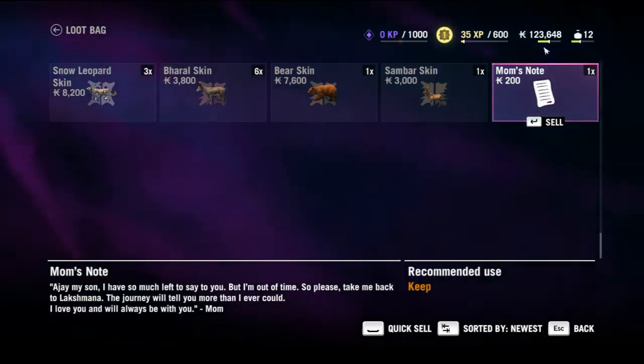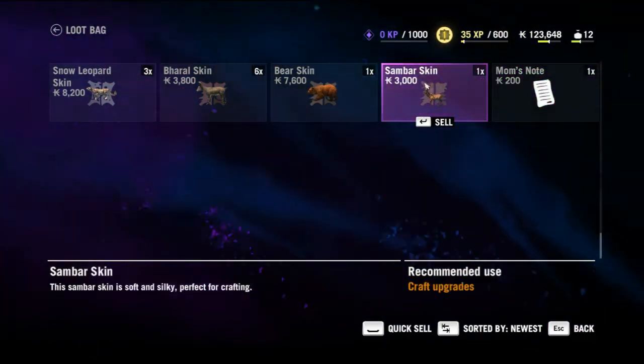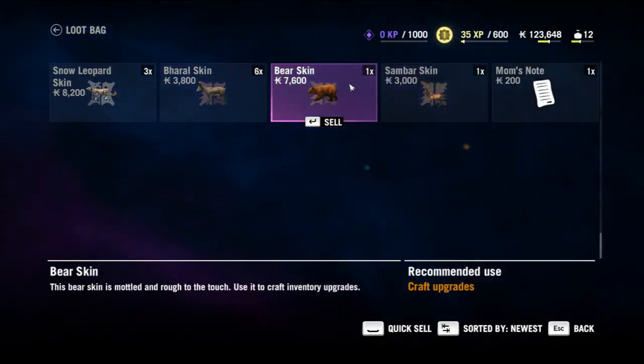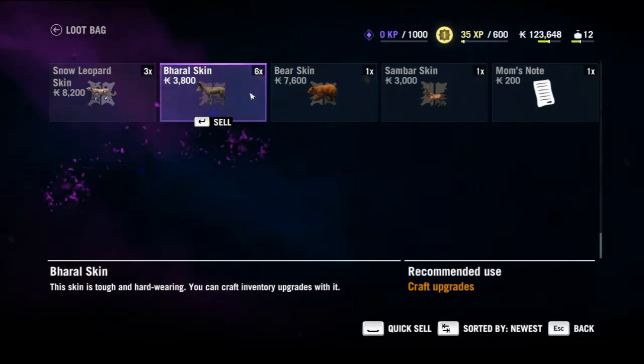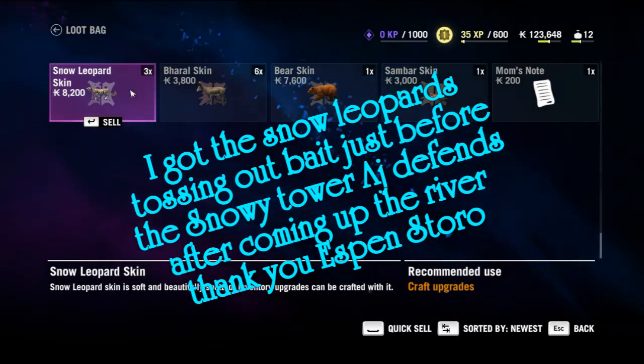You're going to need money because you need it to buy weapons and ammo. At this point I have one sandbar skin (a deer), one bear skin, six barall skins (which are goats), and three snow weapons that I collected.